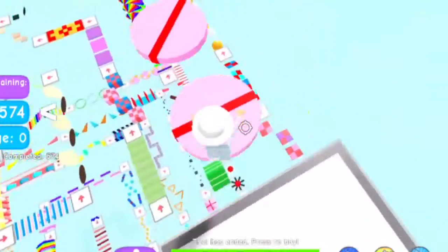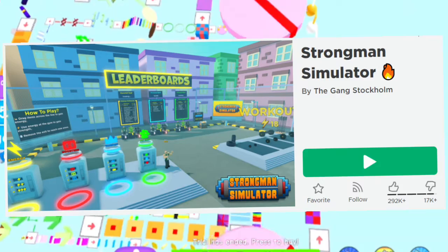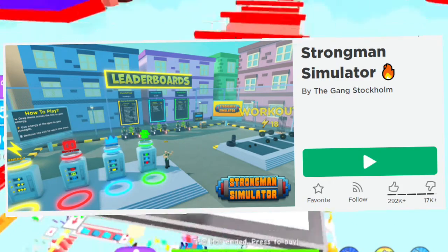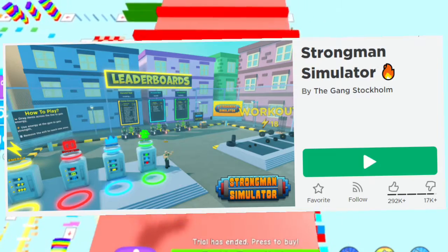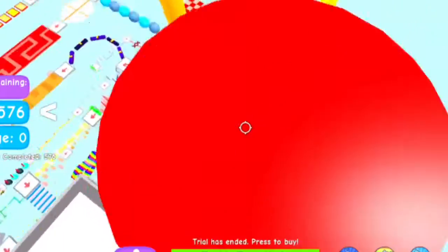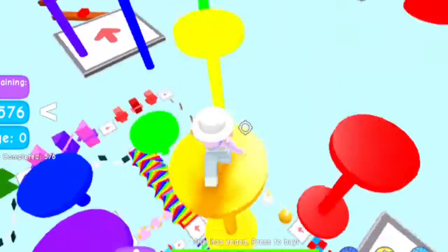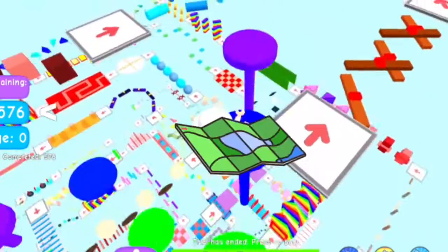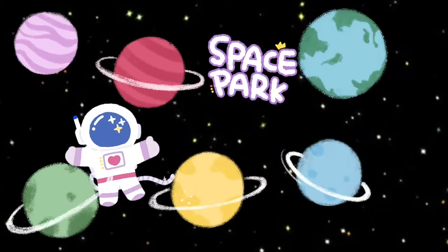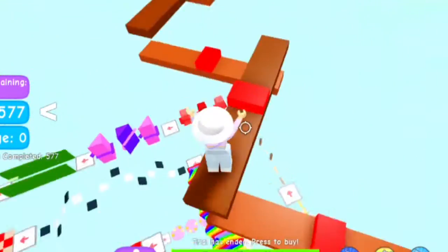The next game is Strongman Simulator. It's technically not like a normal simulator — you work out and save up some strength, then you pull some items around. If you can pull the biggest one to open the door to the other map, then you can go and unlock the other map.